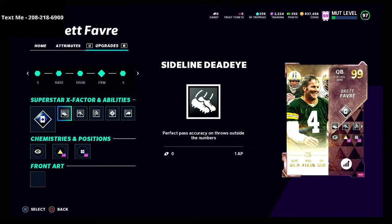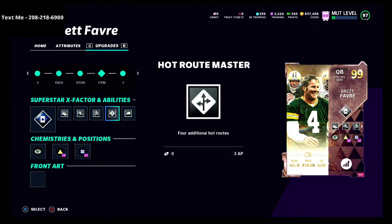The next ability I want to hit on is the gunslinger ability. As you can see here, gunslinger costs 2AP and gives you faster throwing animations and velocity on bullet passes. The best quarterbacks to put gunslinger on, in my opinion, are strong arm quarterbacks, because you can get high route master for 3AP and gunslinger for 2AP. If you don't need hot route master — like with the Jets bunch — it's a nice-to-have but not required. I do have it equipped on Brett Favre.